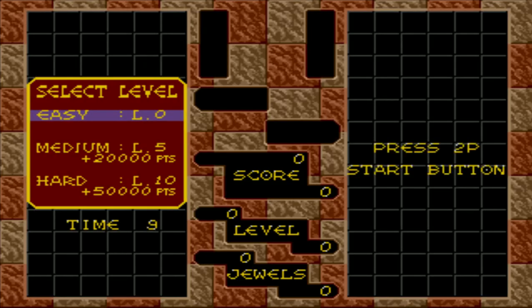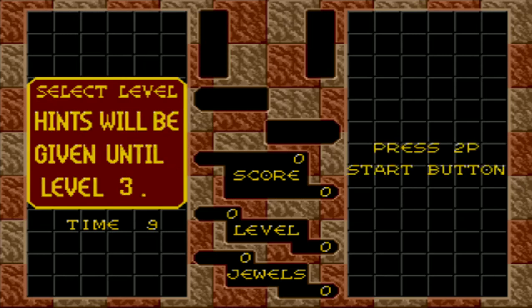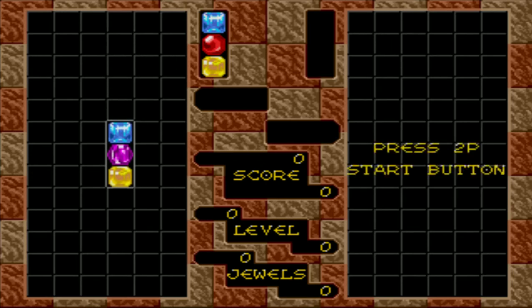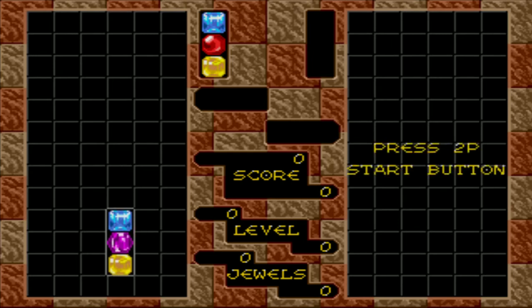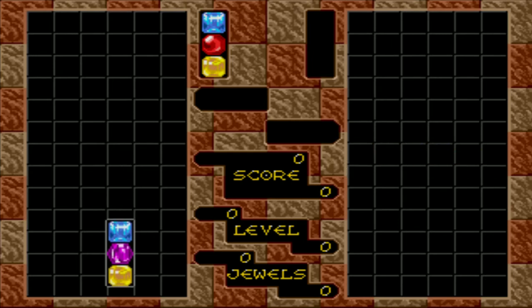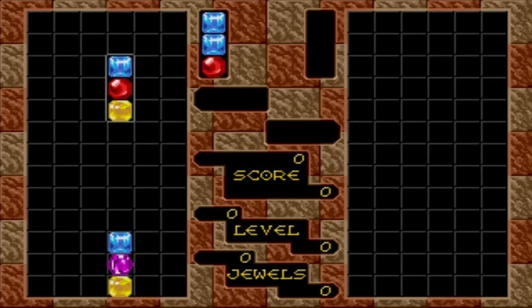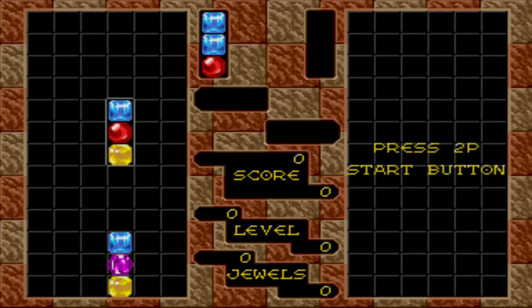Just push it one more time, and it will start the game. Maybe we can play. So what you're going to want to do is just let the first row drop down. And then it will get to the bottom. Now you want the second column to slowly make its way down.